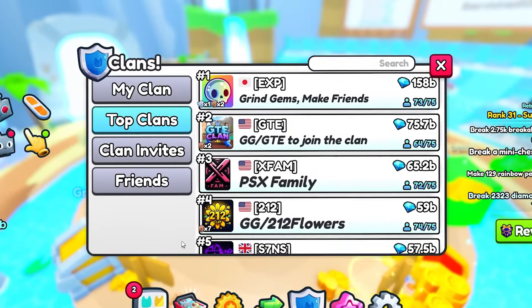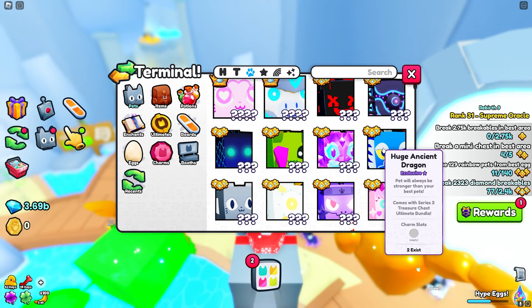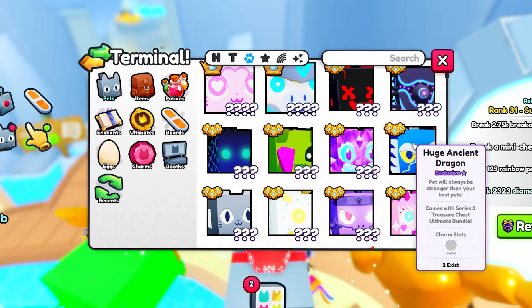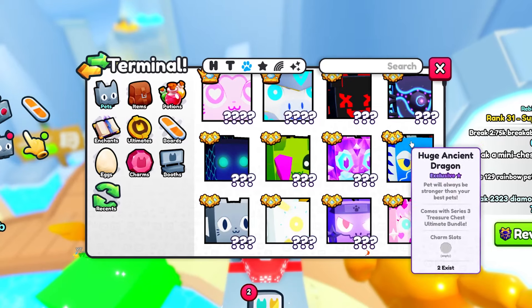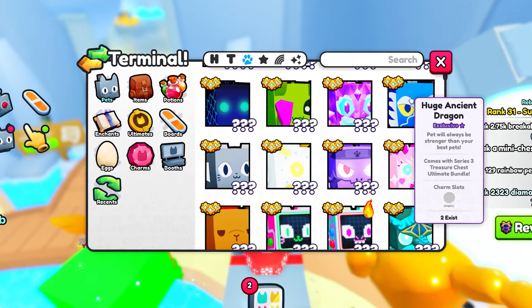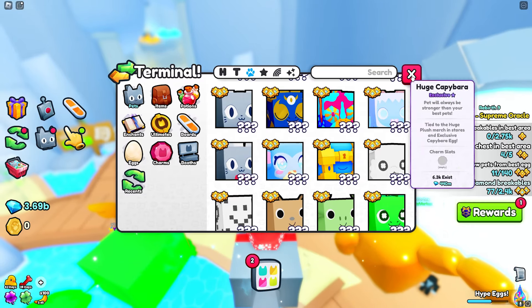We did not get a new clan battle this week, which is unfortunate — so pretty much all we have is the new world. Also, I'm pretty sure this was just added but not mentioned: if you go to the Train Terminal there's a new pet called the Huge Ancient Dragon, which comes with the Series 3 Treasure Chest Ultimate Bundle — only two exist so it could be pretty valuable. The other new huge pet is the Huge Chef Monkey, only available in the last Kawaii World egg.